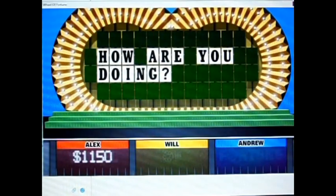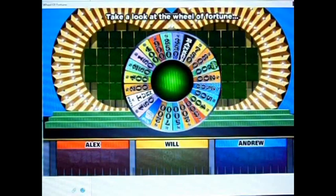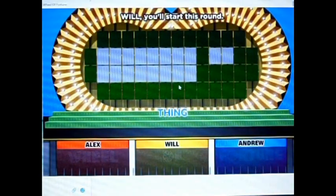The $2,500 space on our wheel, and one of our nice prizes which we hope someone wins — a trip to Rome out there. We also have another free spin token out there. And here's the next puzzle now. This time our category is Thing, and Will, we'll start.